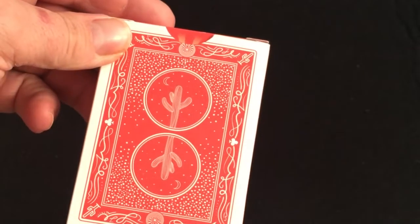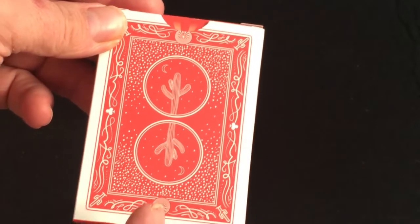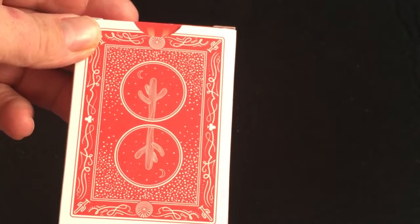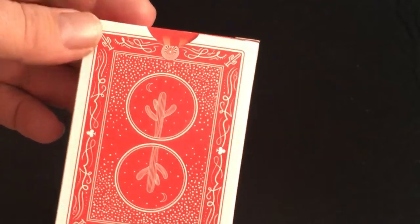The back is the back design — it's very simple, it's a cactus. But it's much more nicely detailed than what I've seen on the other decks, and it's a nice classic back design. Classic looking.